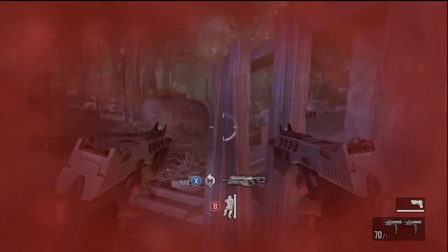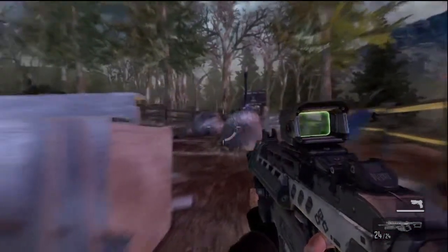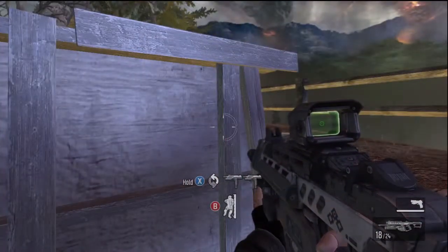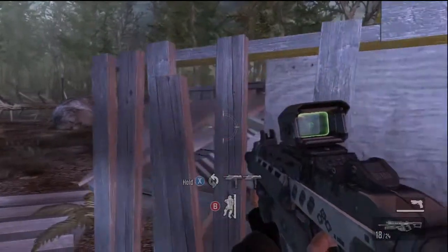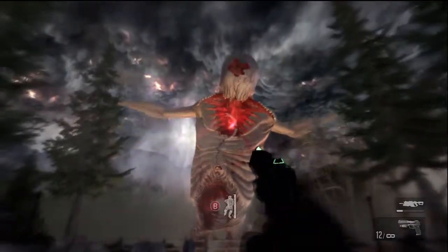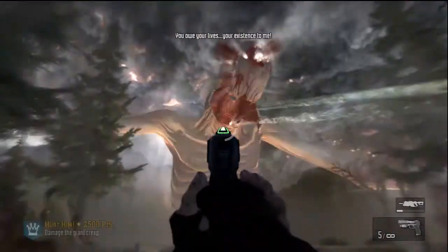After you damage him three times, he'll spawn in three of these ghost soldiers. You want to very quickly take out at least one of them so you can grab his weapon. Once you kill them, you'll get a checkpoint and they'll bring in the creep again.